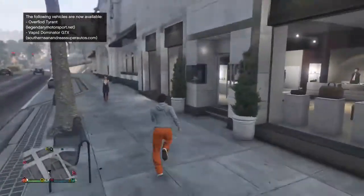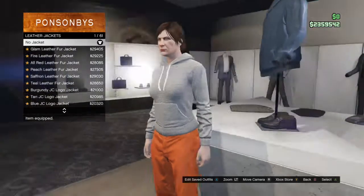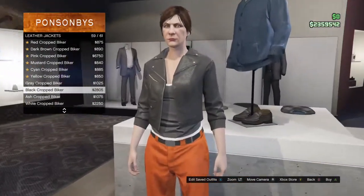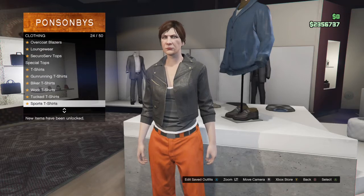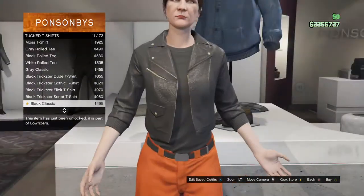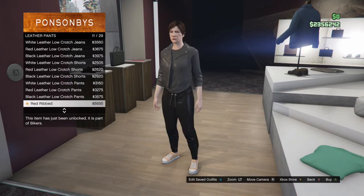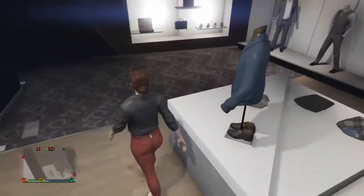When you arrive at the clothing store, go inside and the first thing we're gonna do is go to the top section. You want to go to leather jackets and scroll all the way down to get the black copper biker jacket — it's the 59th one. After that, go down to tuck t-shirts and get the 11th one, which is called the black classic. Then go into pants, go to leather pants, and get the 11th leather pants, which is the red ripped.